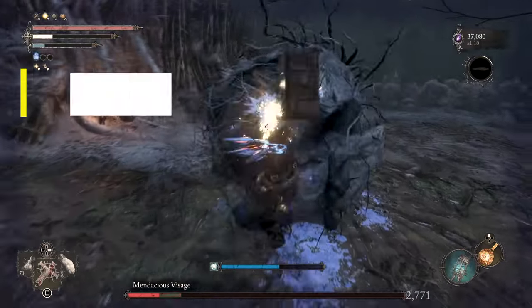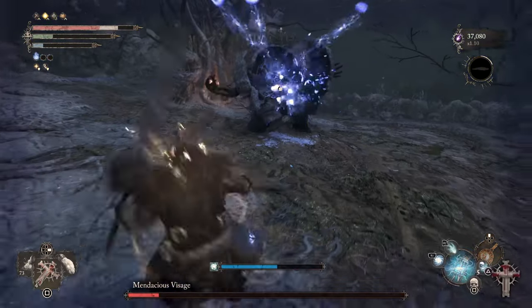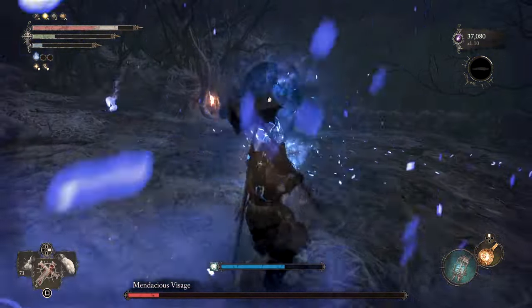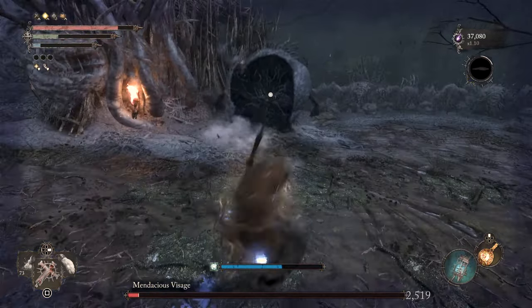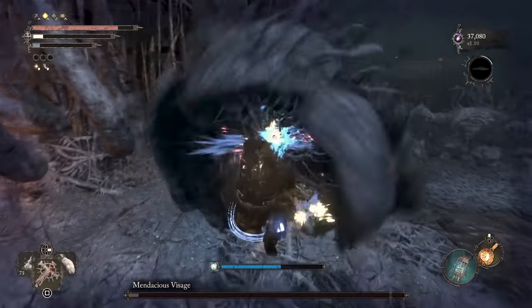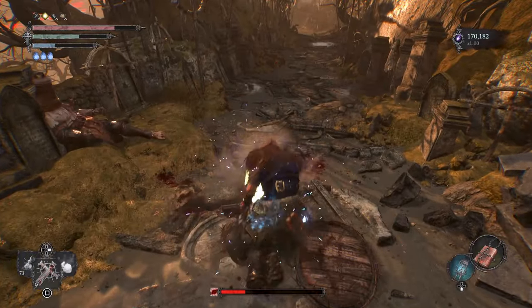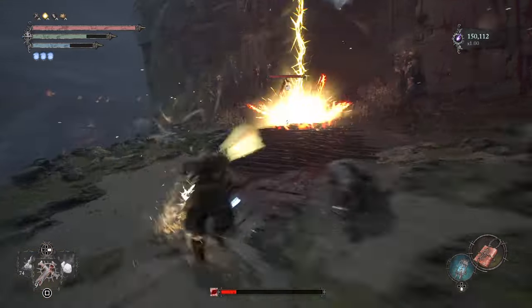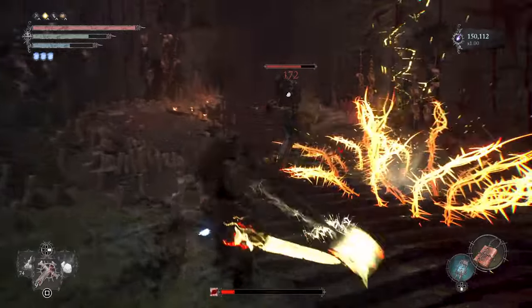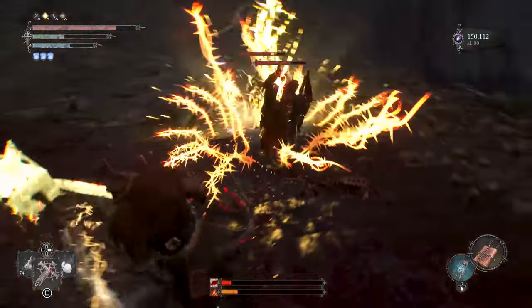This build works great in NG plus, with some pieces obtainable at end game. It combines the great power of Radiance and the damage of Strength weapons to the point it can kill in one swing, and the survivability is unmatched — if you take damage while charging your heavy attack you get that health back, and your spells let you heal and reduce damage taken. The attacks are a little slow, but where it lacks in speed it excels in damage. I consider this to be a nastier hybrid build that you need to try in your next playthrough.